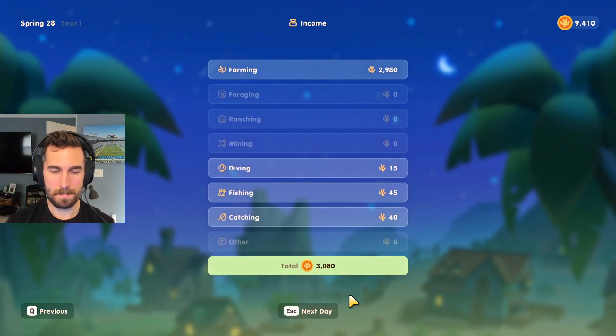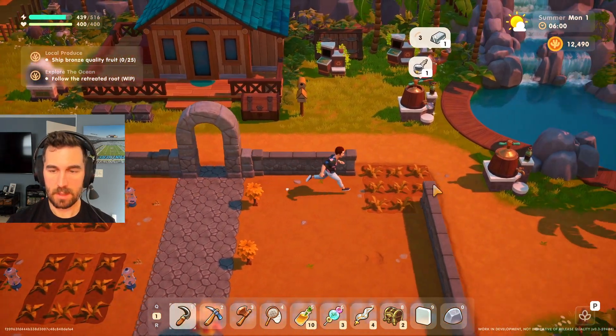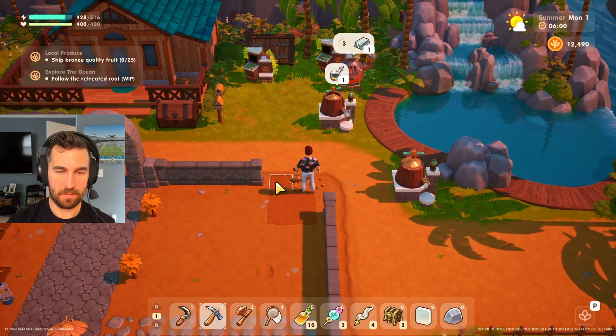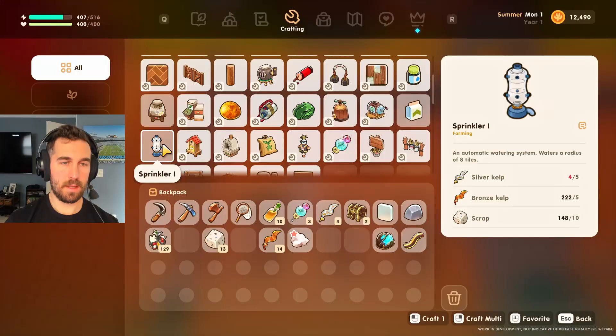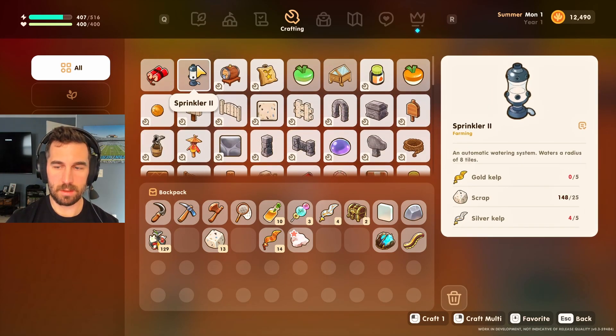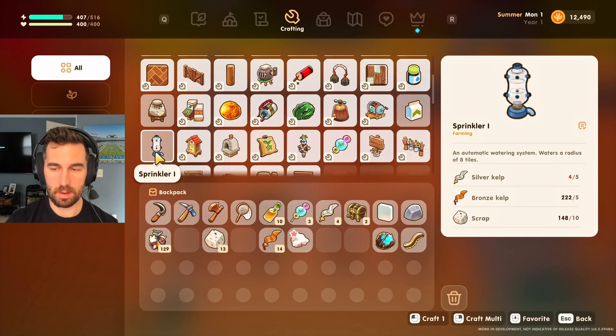Me and Suki moving on up. All my crops are dead. This is good though, because now I can actually start making my farm look a little bit better. Maybe I'm just misremembering everything, but I swear that sprinkler 2 required only silver kelp, and that sprinkler 1 only required bronze. Maybe I'm just misremembering things.